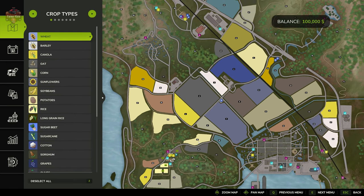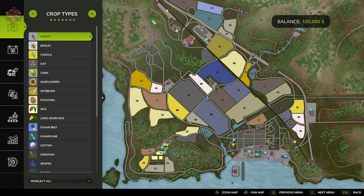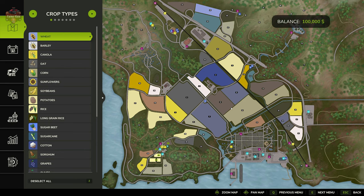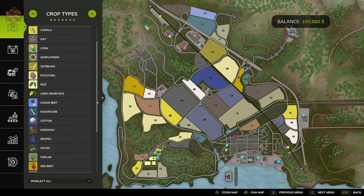Looking at the PDA, this is a standard sized map — a two kilometer by two kilometer map. We're using the majority of the map for agriculture, although there is a fair bit of forestry in the mountainous regions. You're going to find an interesting mix of flat farmland and mountainous regions that can be used for forestry.